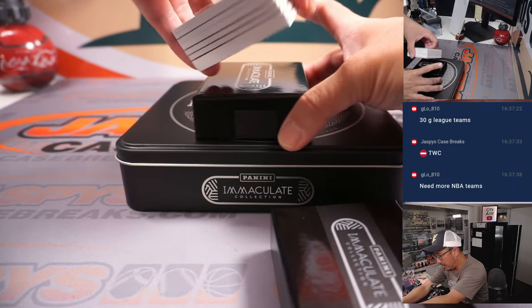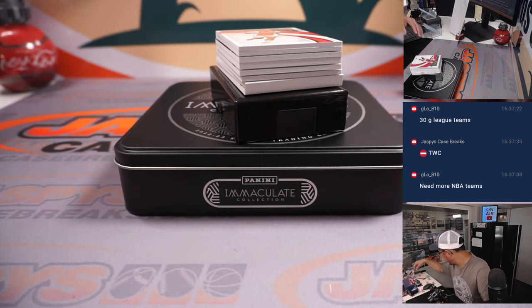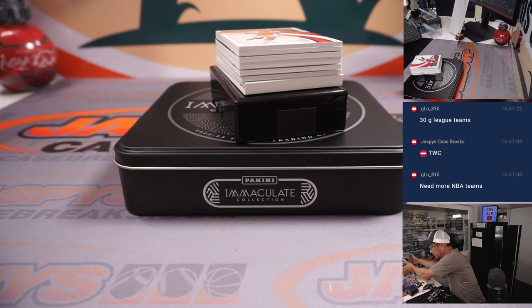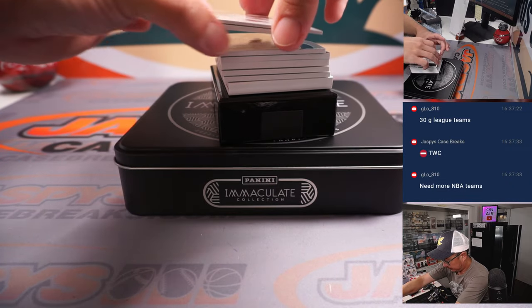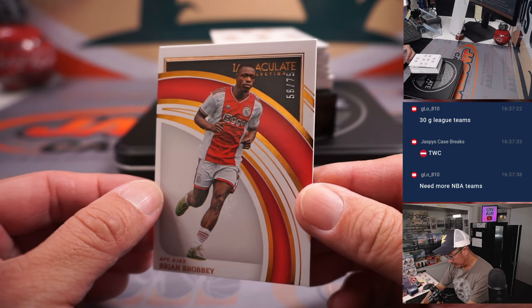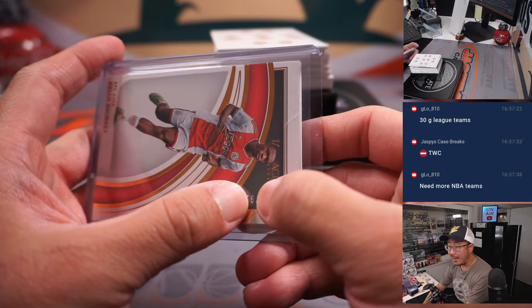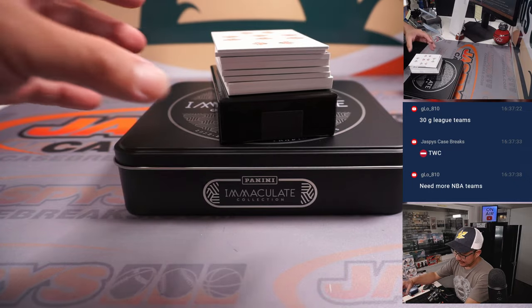We got a book — how common are books in Immaculate Soccer? I feel like I don't remember too many books. Let's see what we got. We got Brian Broby, 56 out of 75. If you're not familiar with this number block format, we go by that digit right there — number six is Nathan. So Nathan has 56, 66, 76, 6, et cetera.